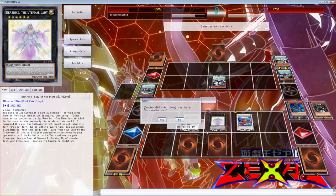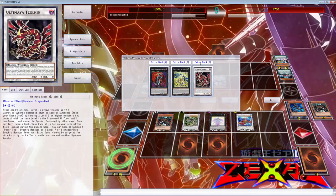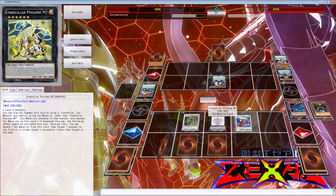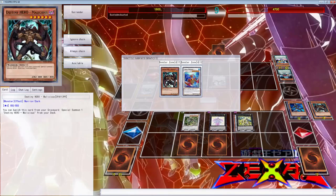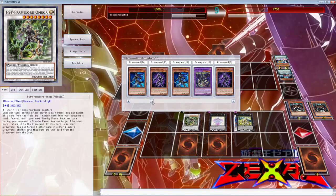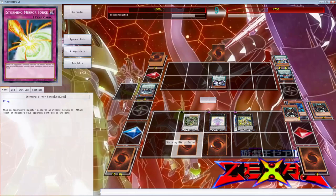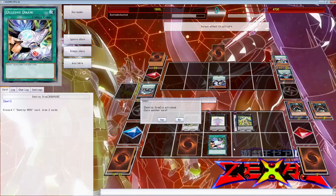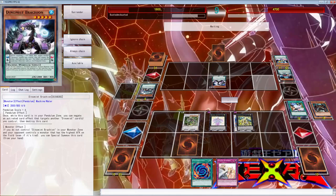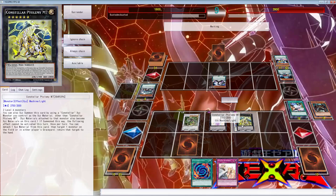I messed up but it doesn't matter — we still have the victory here. Let's go Ptolemaeus — return a graveyard monster to hand. We have normal summoned, so we can add back Young Mally. We're going to use Detach because this is fun, and we've drawn another Polymerization — this is awesome! We're going to attack this. Oh, maybe he can protect it? Yes he can — he stays alive. Actually he just chooses not to protect himself.